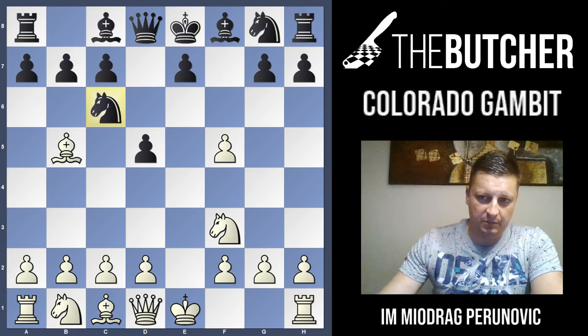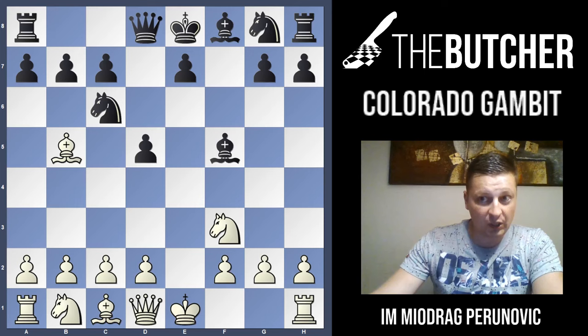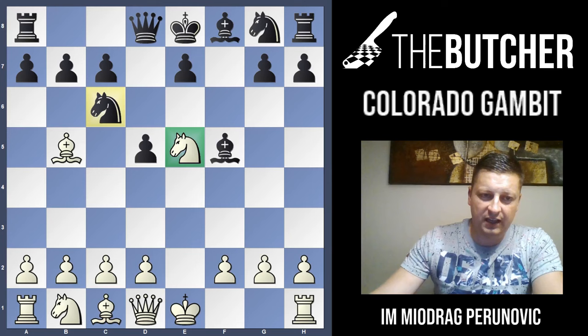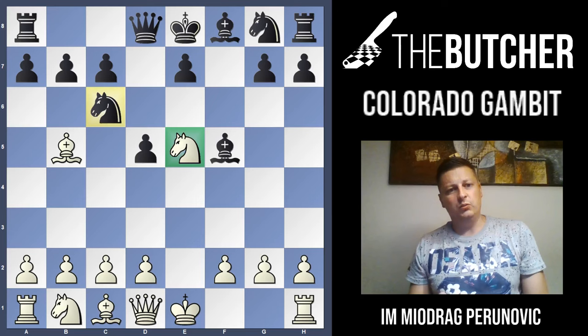Developing the bishop, preparing to castle, and fighting over the e5 square afterwards. After Bishop f5, we go with one of the most important moves of the whole opening — Knight comes to e5. This move is of such high importance: it doesn't only pin the knight on c6, but shows the real importance of control of dark squares afterwards. After Ne5, this position can be divided into three ways.